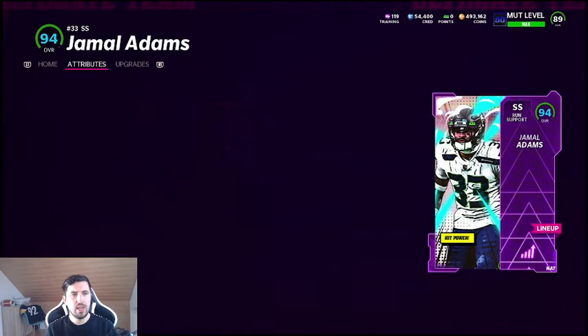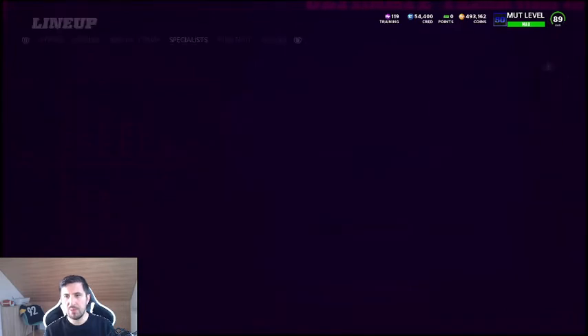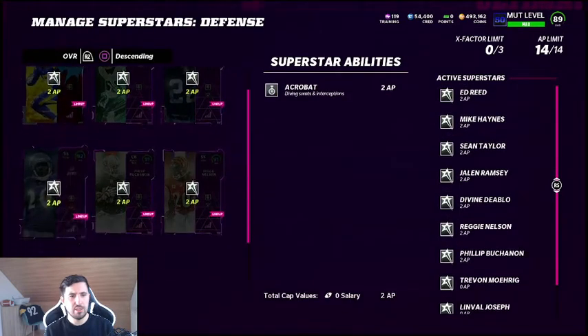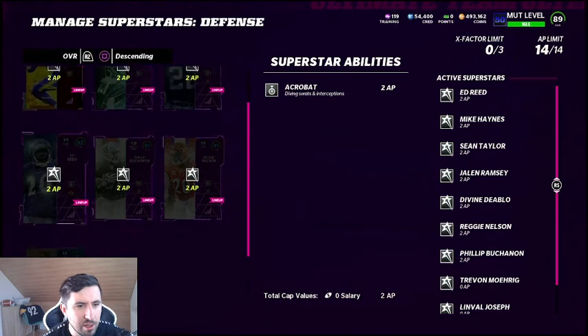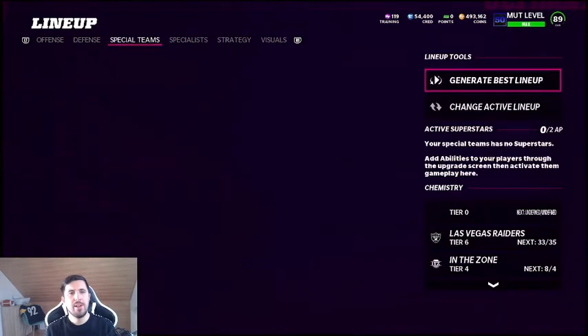Let's take a look at this card — Jamal Adams is a 93 speed overall player. The good thing is I have him as a linebacker. I switched my defense from 3-3-5 to 3-3-5 Wide so I have safeties on outside linebacker positions. With Acrobat — though it looks like Acrobat isn't activated here, I'll have to change that. Let me check — he shows activated on some players, but I have to figure out that one later. On the other players I do have abilities.